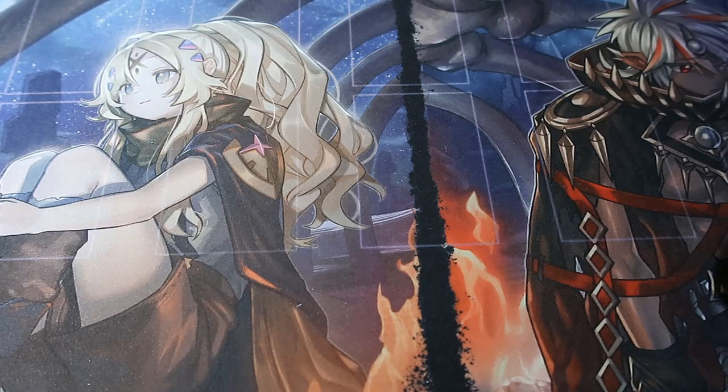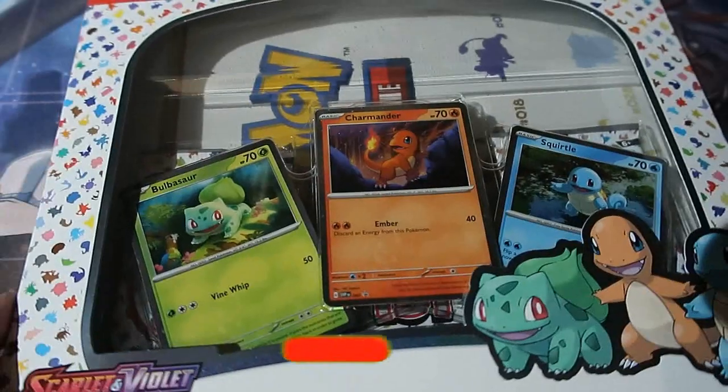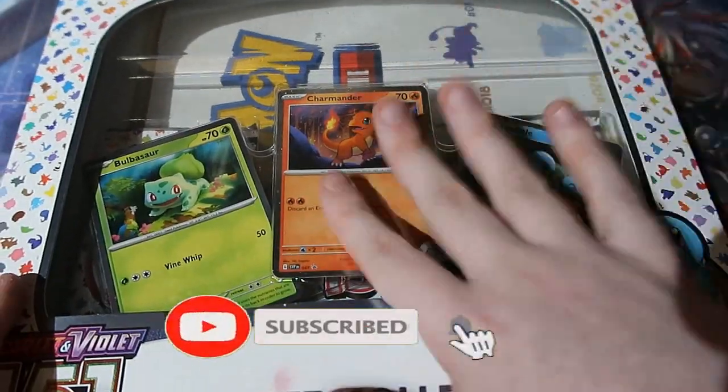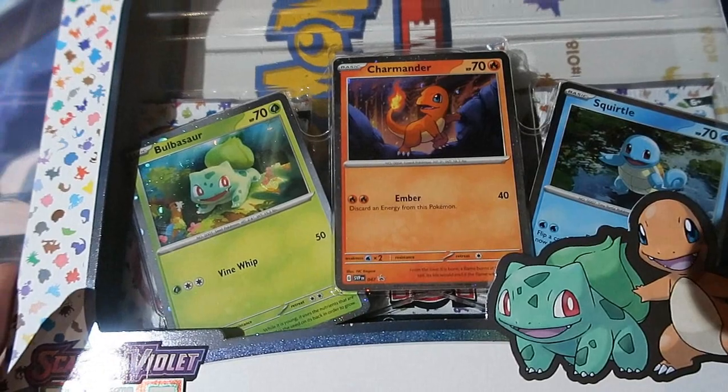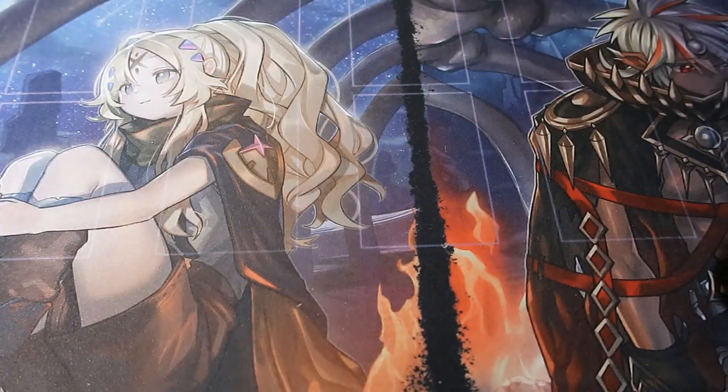The first one we're going to open up is the lowest one of them all — the one with the least amount of packs — and that is the Poster Collection for 151. You get Squirtle, Charmander, and Bulbasaur, you get a poster, and three booster packs. It's the lowest one, but why the hell not?